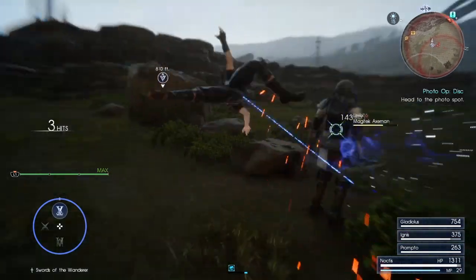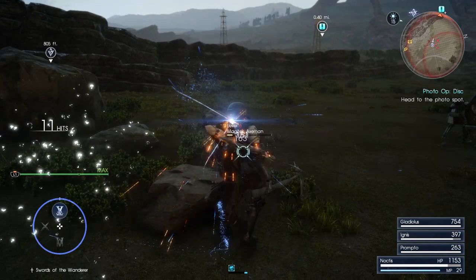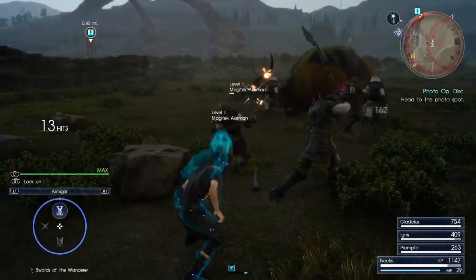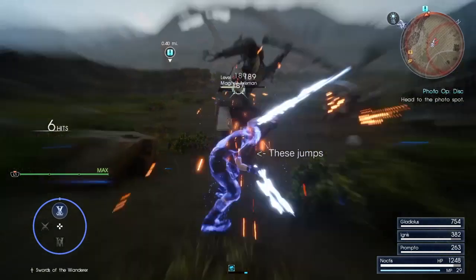The aerial combo is phenomenal. It's only got three attacks, but they are lightning fast and deal significantly more damage than the ground attacks. The best part is you can do this at any time by doing one of the directional jumps.